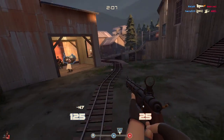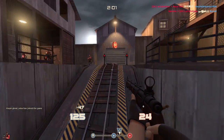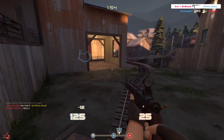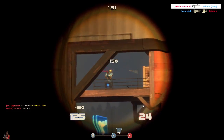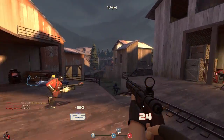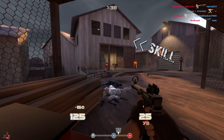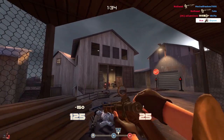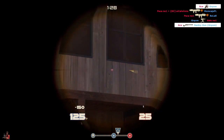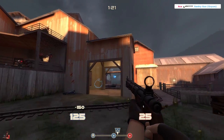My personal record is somewhere between five and seven consecutive headshots before dying, which is almost the cap of seven. I was actually using the stock sniper rifle for that. I also find the stock sniper rifle sounds and looks a bit cleaner, so there's some personal preference there. The Bazaar Bargain is a weapon you'd want if you're really trying to get into the sniper class, since it does promote headshots by making you want to land them more often.